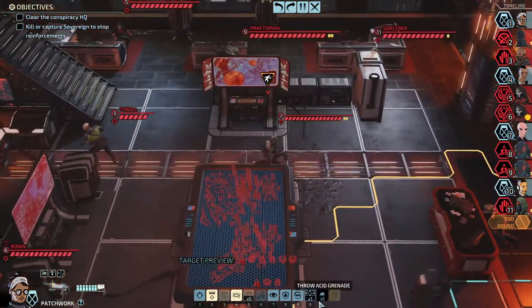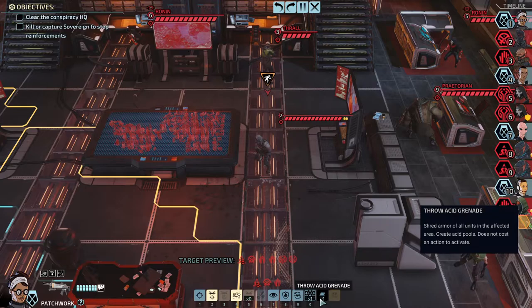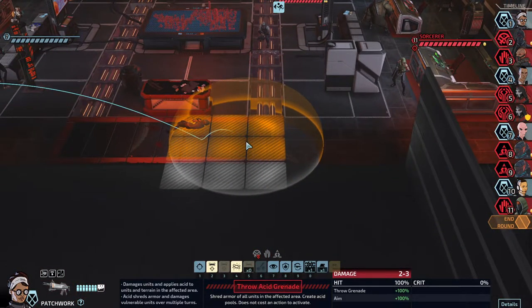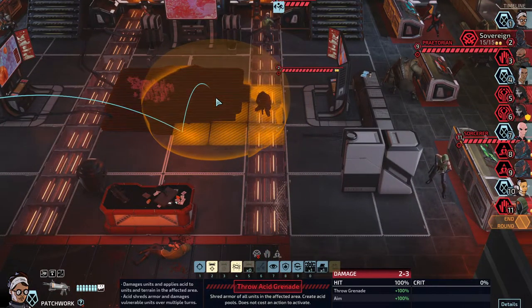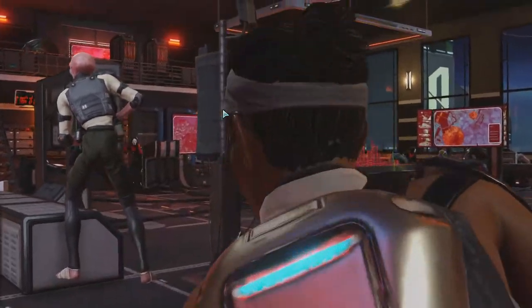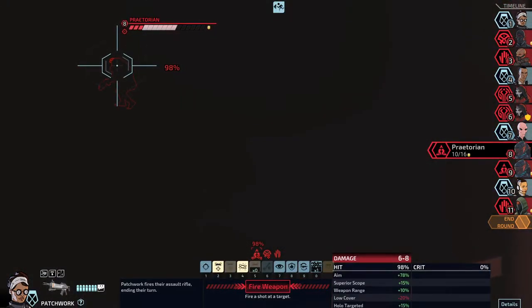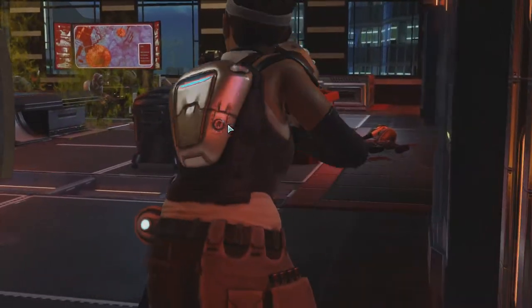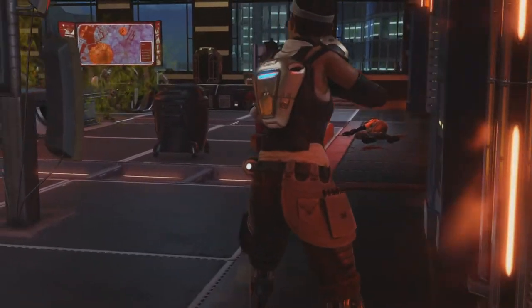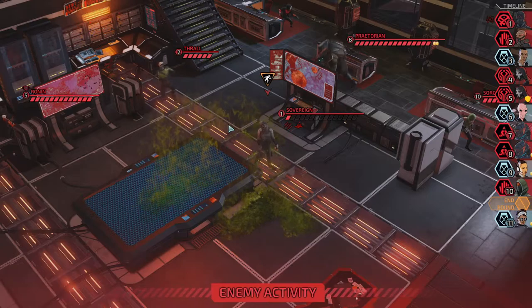That's Sovereign - we have some grenades left. I do want to stop the reinforcements, but I also don't want to die. So let's throw the grenade on his head - this will strip his armor big time. And we can also poison him. Did we just start by killing Sovereign? That works for me. Let's just kill Sovereign as an opener. He's gonna die to the poison - doesn't he? No! There's one HP left. Oh no!